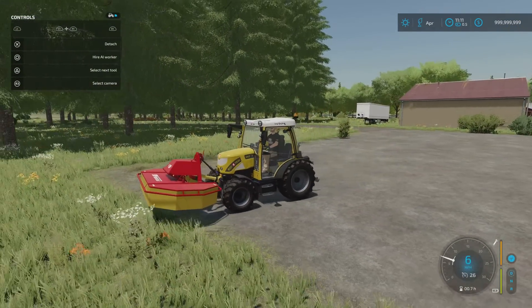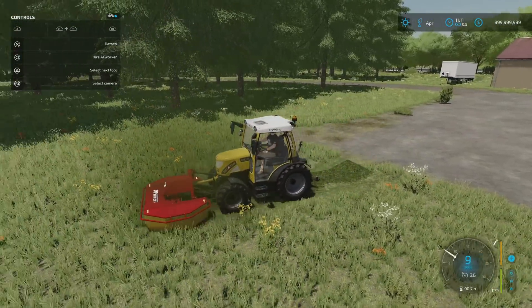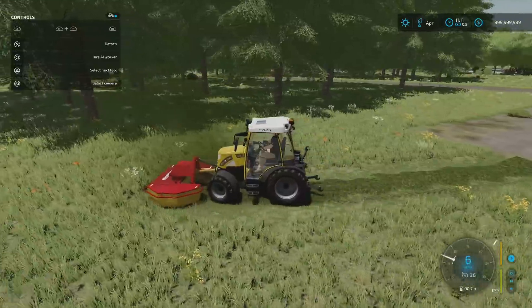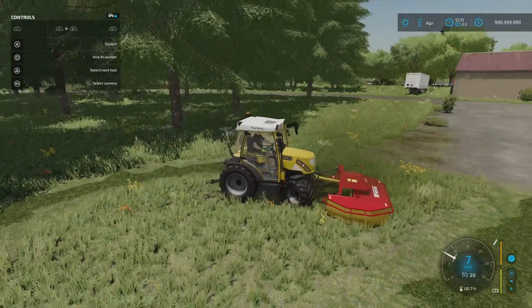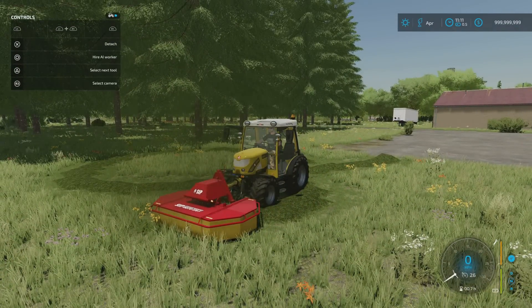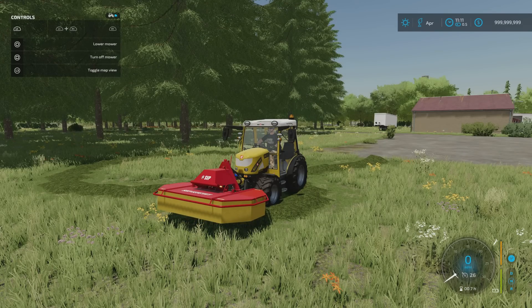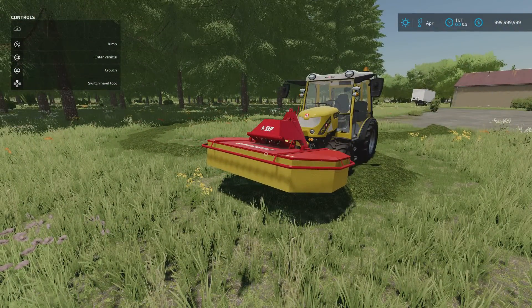We turn it on, we drop it down, and we get our mow on - mow the grass. That's the SIP Roto 220F by WolfX Modding and Whiteball Modding.